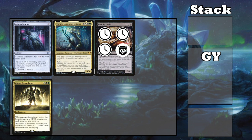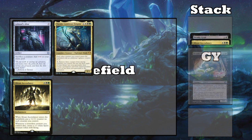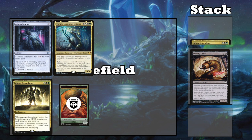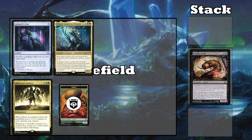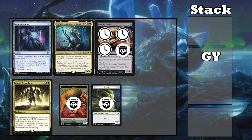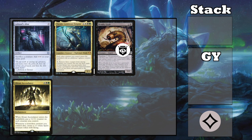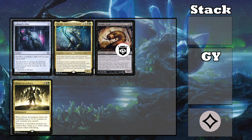You pay 3 and remove the 3 time counters from Deadly Grub and it dies, because the last time counter was removed. You get the 6/1 insect token with a vigilance counter, and you get a 1/1 spirit token with a vigilance counter because of Absent Ascendancy. Return the grub with Tiam's ability to keep looping. You just sac your insect and your spirit token to the altar to make 4 mana, and then use 3 of that 4 mana and remove 3 time counters from Deadly Grub to repeat the process. This will make you endless mana, so just keep looping until you find your kill pieces.